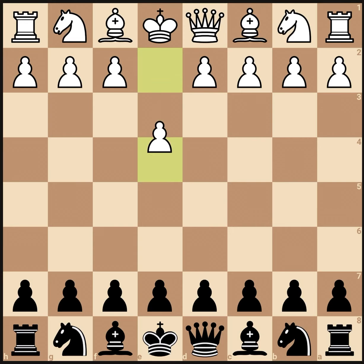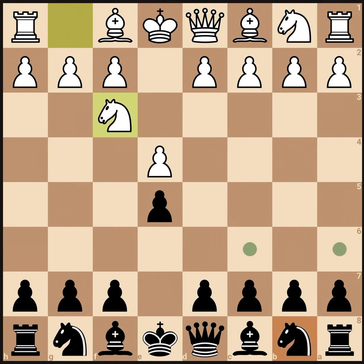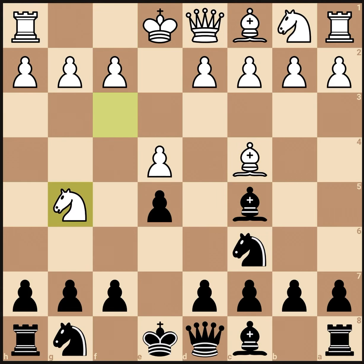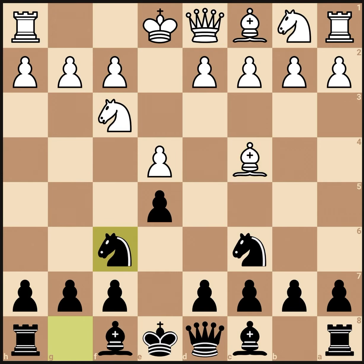So it starts off with e4, e5, knight f3, knight c6 — pretty normal. And then you'll see most players go for the Italian game, bishop c4, attacking the weak f7 pawn. And then if you play bishop c5, the knight can't come directly to g5 to attack the weak f7 pawn because the queen can take. So they'll wait for you to play knight f6, then your opponent will play knight g5.